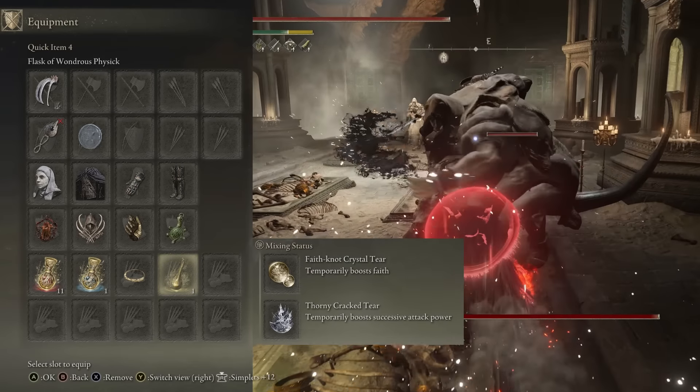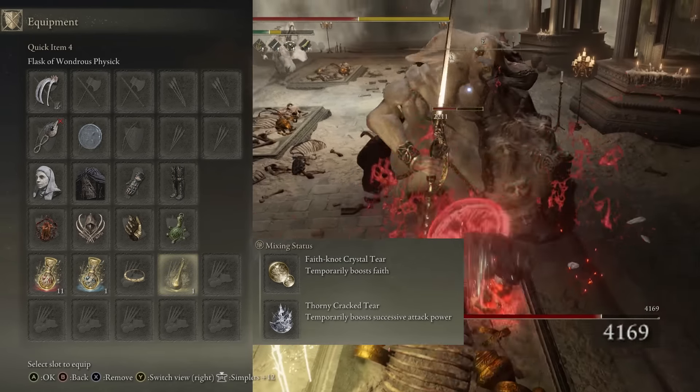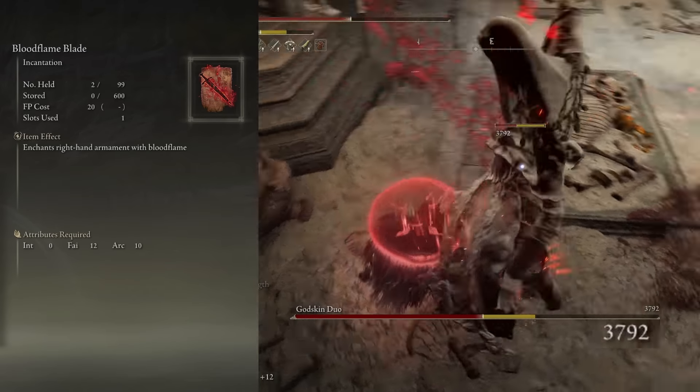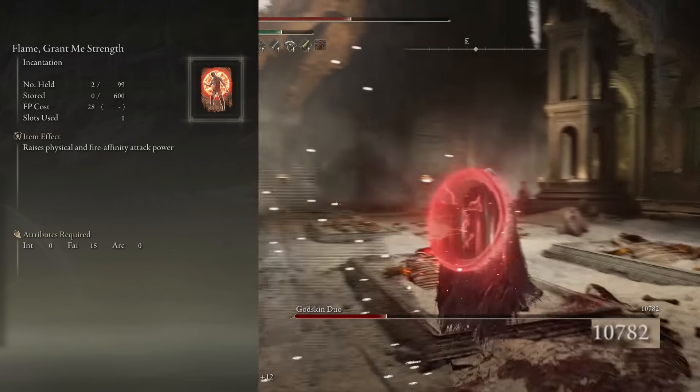In the flask of wondrous physic we have the faith not crystal tear boosting our faith by 10 points, and we have the thorny crack tear boosting our attack with successive hits. As for our spells we have blood flame blade, flame grant me strength, and golden vow.